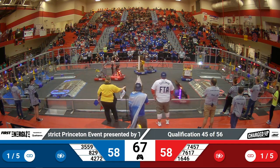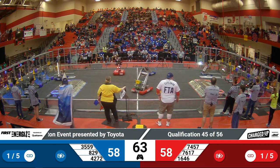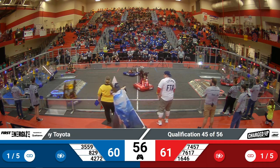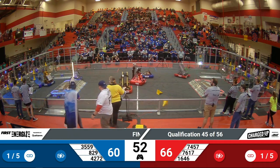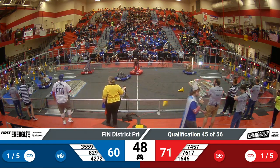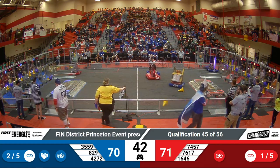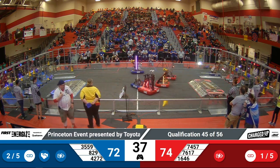A little bit of a lockup right now in the middle of the field. 829 looks to score a high cone in front of 3559's driver station. 4272 zipping around. 829 able to recover from almost falling down. 71-60 in favor of your Red Alliance currently, now 74-57. Their strategy this game so far has been to score mainly in front of their own, trying to fill up that grid as fast as they can.